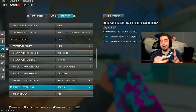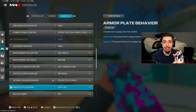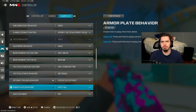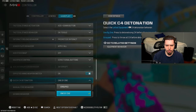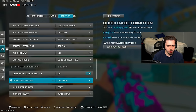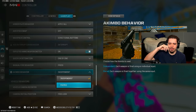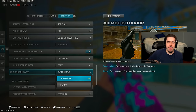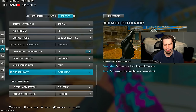I have apply all plates on, so instead of having to hold triangle every time, I hold it once and it just keeps going until I'm fully plated up — really convenient. For Kimbo behavior, mine is independent. I tried paired but the fire rate felt really slow. Swapping back to independent means I actually press both triggers to fire both weapons, which works so much better for me.